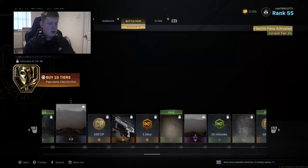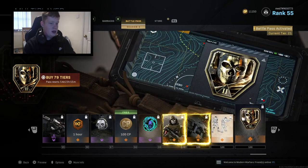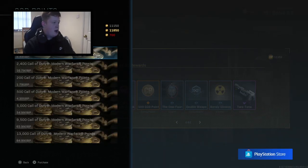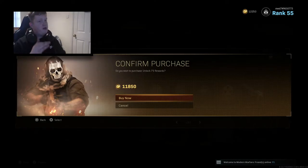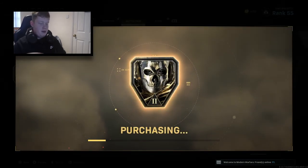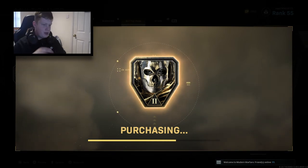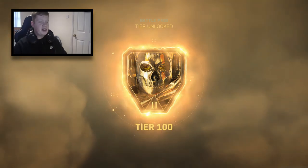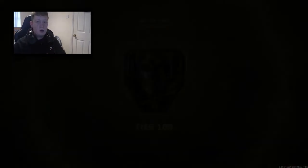Let's skip this and go all the way to the end — buy 79 tiers. I don't have enough COD points, let me load some more in. Okay, we've got the COD points added on, we're going to buy the 79 tiers now. Obviously I purchased the first 25 or so with the bonus thing, and hopefully we can get some awesome things. The battle pass last time around I didn't think was that interesting at all.